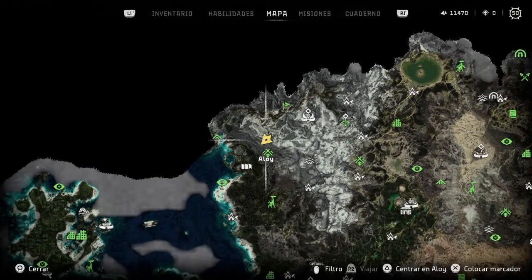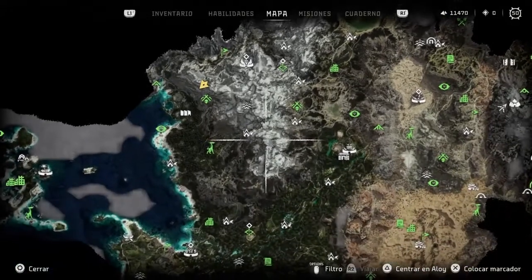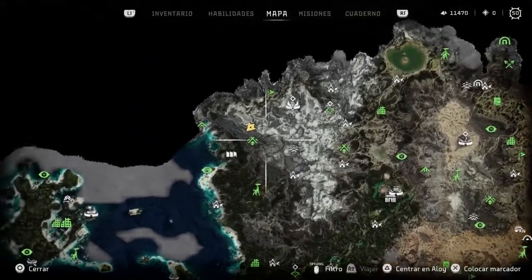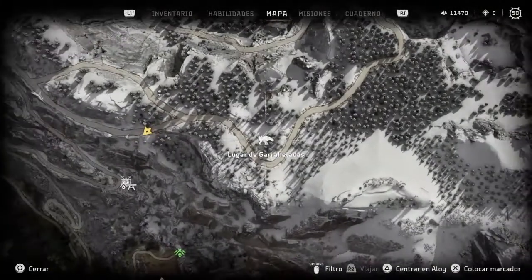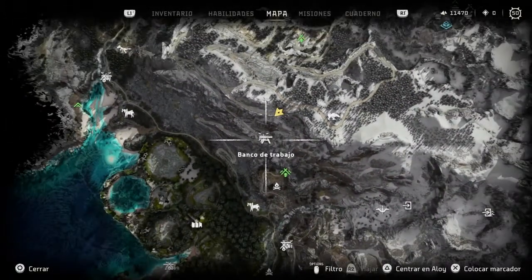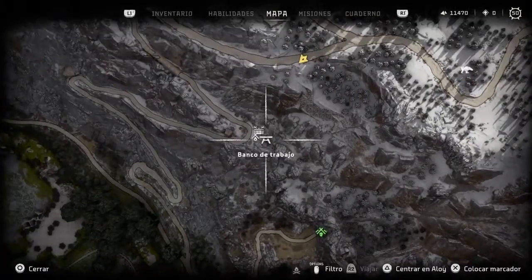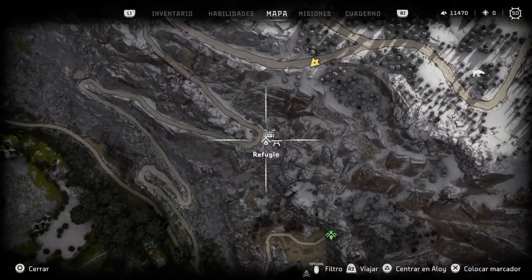Estamos aquí, en la parte que yo llamo el colmillo de nieve del mapa. Este sitio es perfecto porque como veis aquí tiene un refugio con banco de trabajo para crear flechas, el alijo para coger cosas, y también tiene una hoguera chiquitita para avanzar el tiempo. Por si acaso lo que queréis es el corazón de garra helada alfa, ¿vale? Y está tirado, ahora lo vais a ver.